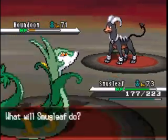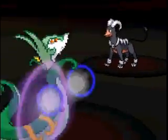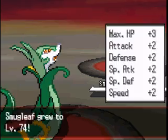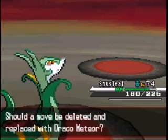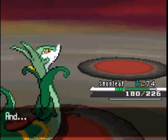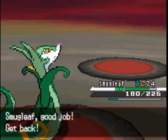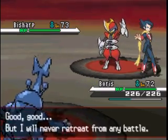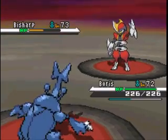I go to Smugleaf now, who will hopefully be faster — but he's not. Houndoom just uses Torment again, but we can deal with that. Dragon Pulse kills the Houndoom and Smugleaf hits level 74 and learns Draco Meteor. Draco Meteor is like the Dragon version of Leaf Storm — when you use it, it lowers your Special Attack. But in Smugleaf's case, with Contrary, it actually raises his Special Attack instead. So a Smugleaf with Contrary and Draco Meteor is pretty broken.